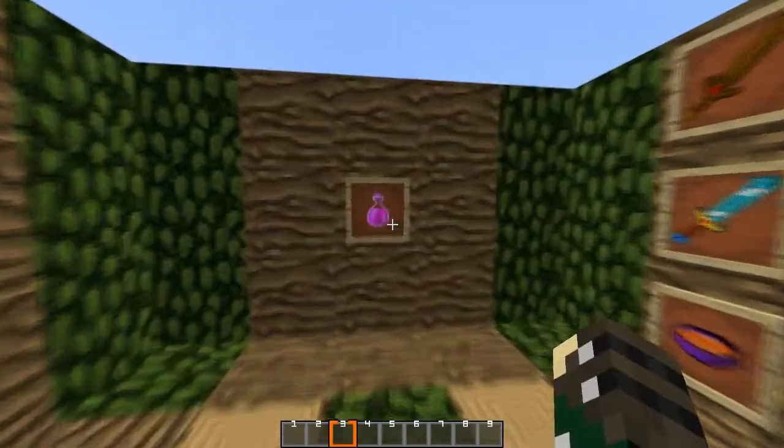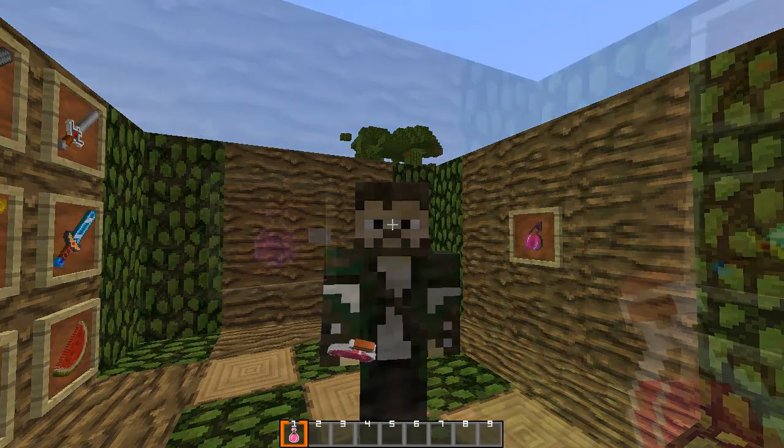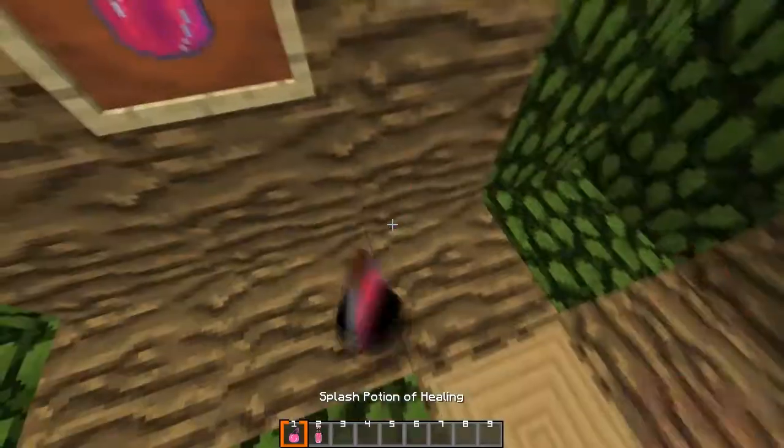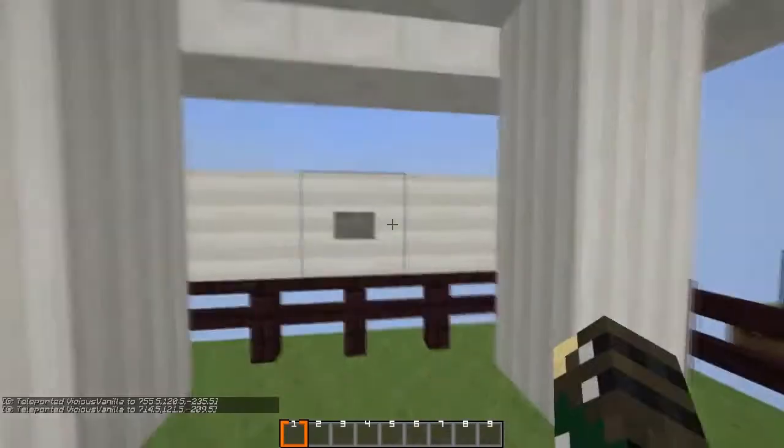Now we've got our normal potions here — looks really nice — and our splash potion. The plus signs look really cool.